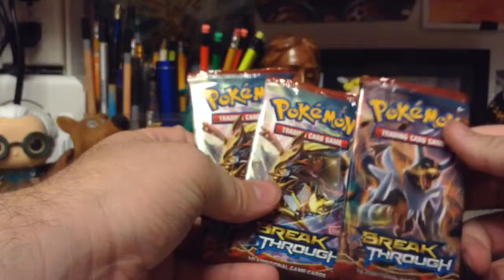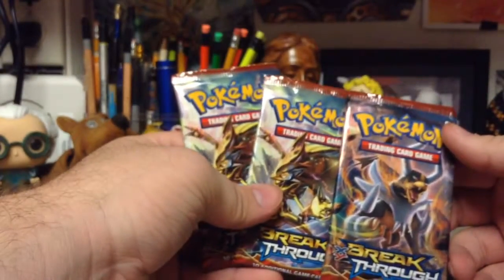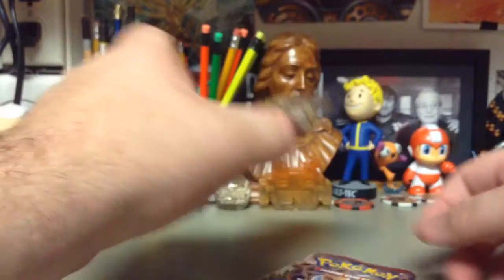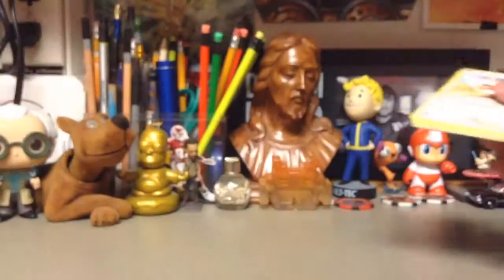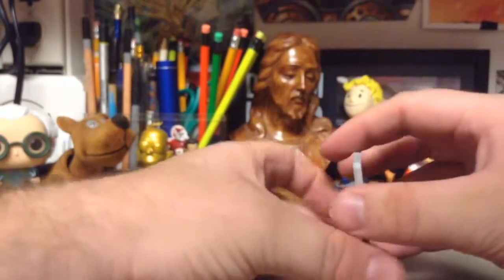We have our three Breakthrough Packs. We've got two of the same ones, and then we've got a Houndoom or whatever - I think that's Hound-something. It looks like EX though. I'm not really sure what kind of EXs you get in these packs. We haven't pulled an EX in forever. We pulled a nice card in our last video but it wasn't an EX. Go check that out if you'd like - it should be on my channel.